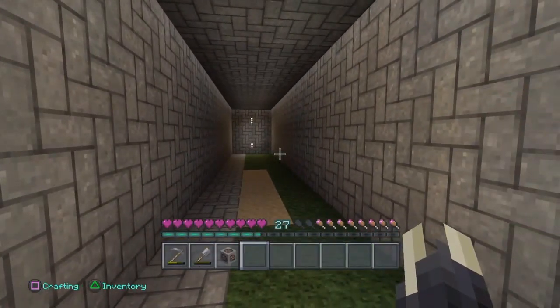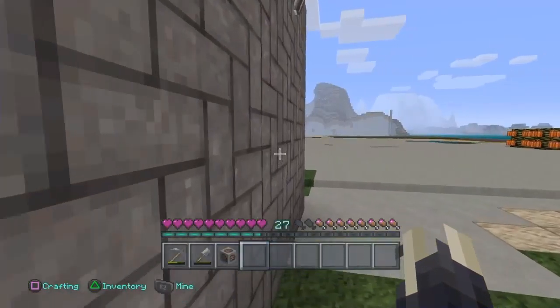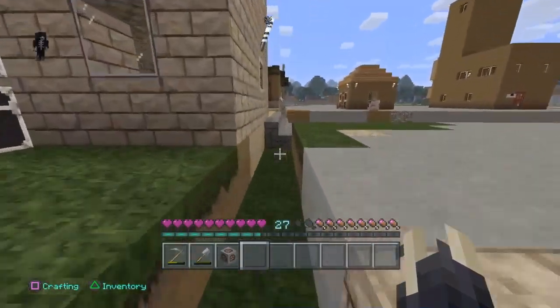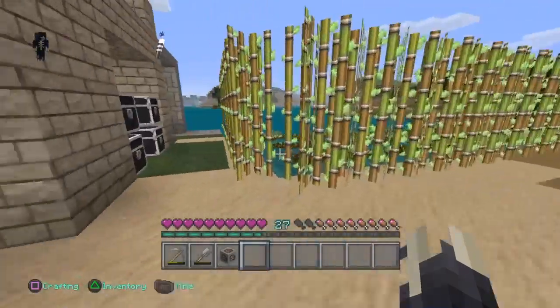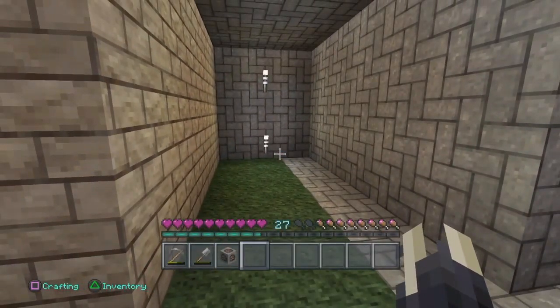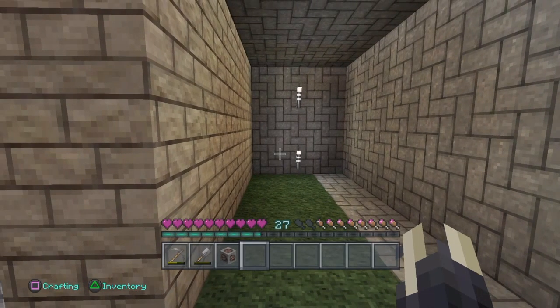Speaking of the house, this week's tip has to deal with your house. You don't have to consider your house ever fully complete — you can always go back and tweak it. As you can see, I started off with this house here using the natural resources around me.